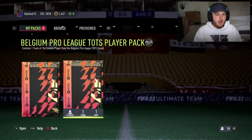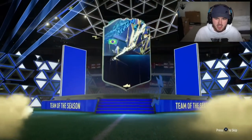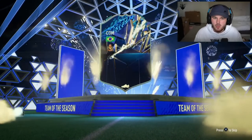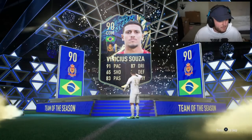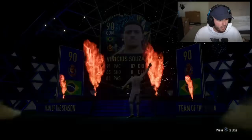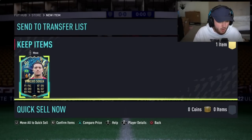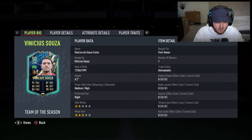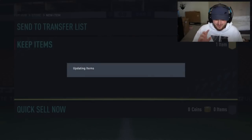We've got Mike's Belgian Pro League TOTS pack and the 85 triple upgrade. Mike is Belgian, so I don't know who his favourite Belgian Pro League player is. Brazil CDM — Vinicius Souza, who I think is actually off to PSV. 91 pace, this card doesn't look bad at all. Two-star skills, three-star weak foot — yeah, never mind.